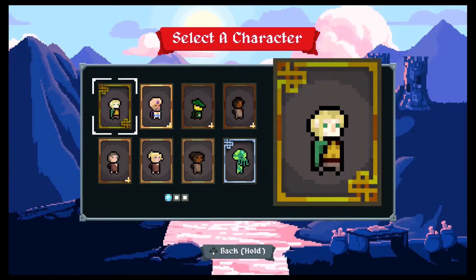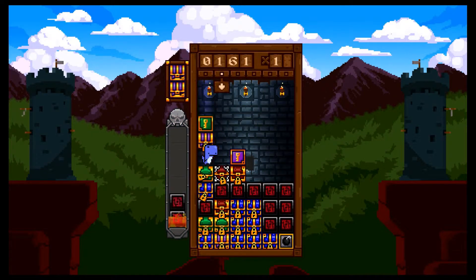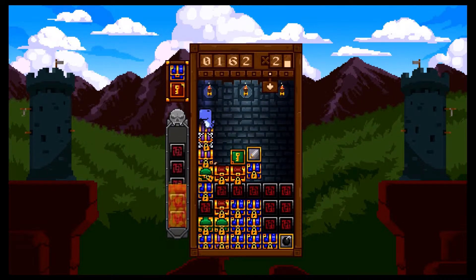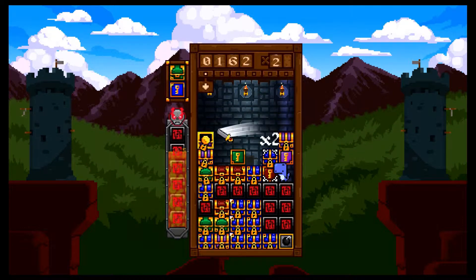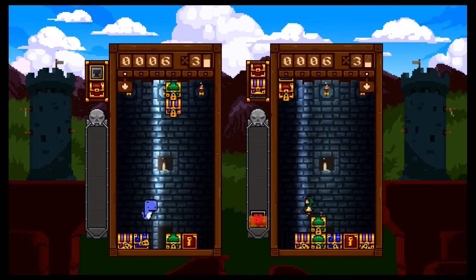As mentioned earlier, the available costumes and grapple hooks add a lot of personality to the game, as does the distinctive pixel art style the developers have gone for. Chibi versions of recognisable heroes and mythical creatures are fun to unlock and play with, as are the grapples, and certainly help to reward your time spent as well as incentivise you to get better so you can gain a level to unlock even more. Playing online, I found myself looking at my opponent's equipped items as well and wanted to push even further, so I could have a chance of unlocking the same.